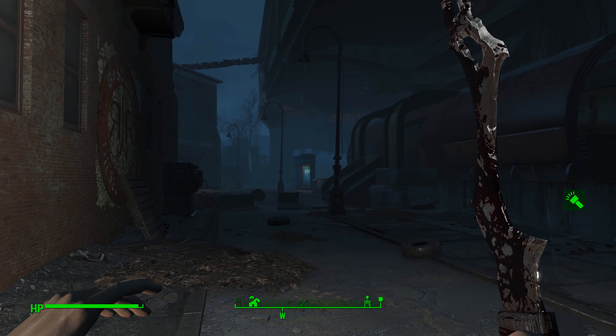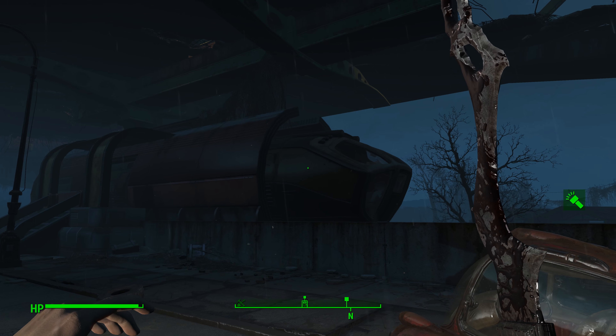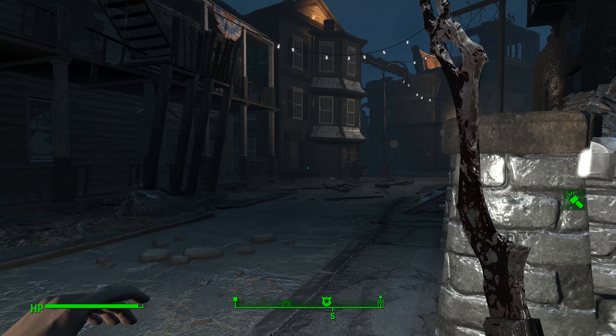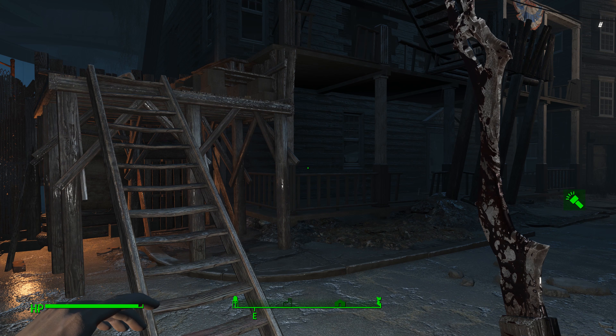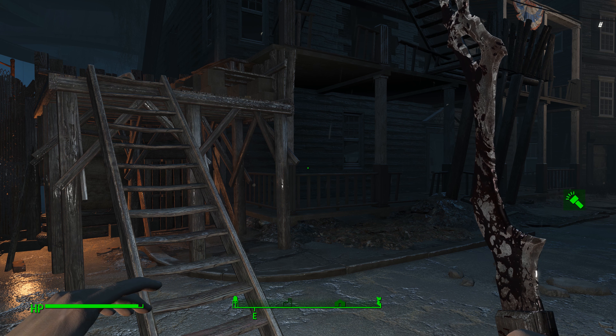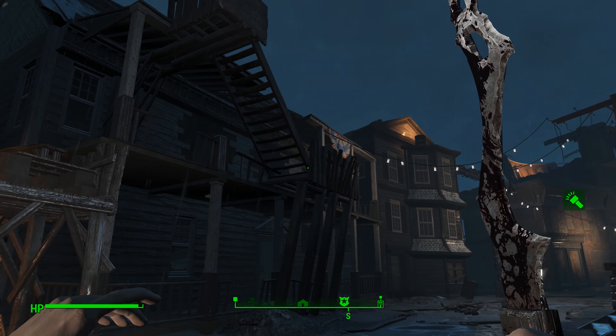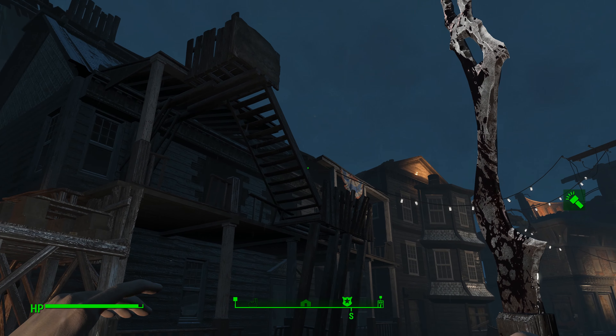If I turn around and show you, there's one of those shelters down there. Here's a train car, but right from where we were on the mini-map, this is really where you want to come. Be warned when you come out here — this is a massive base of operations for the gunners. There's even a boss gunner with a fat man up on one of these roofs.